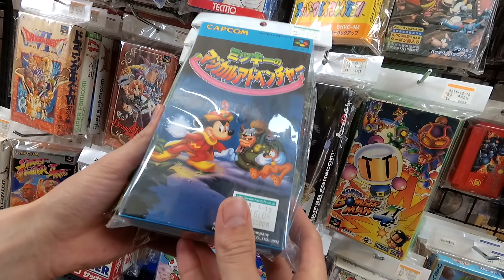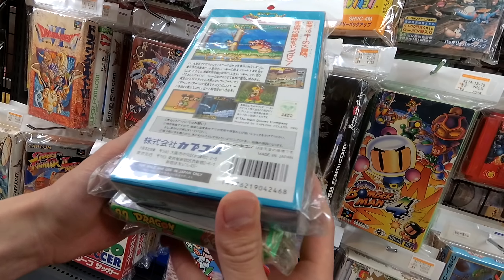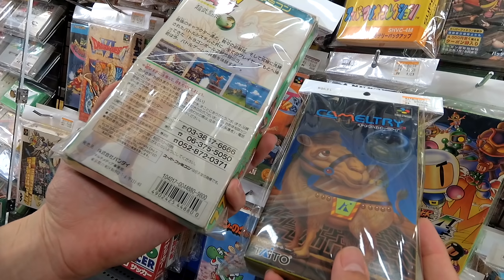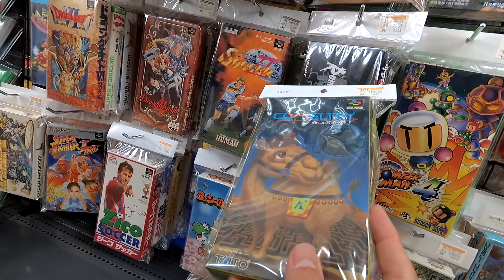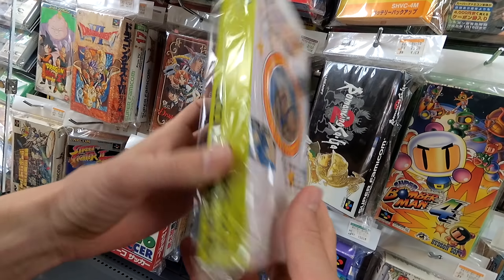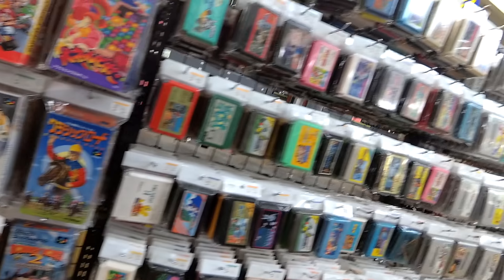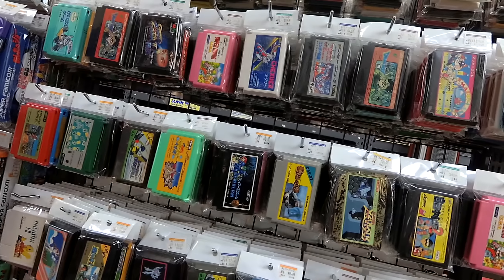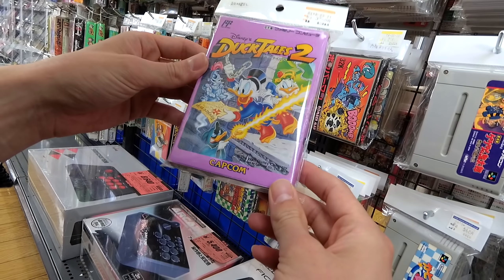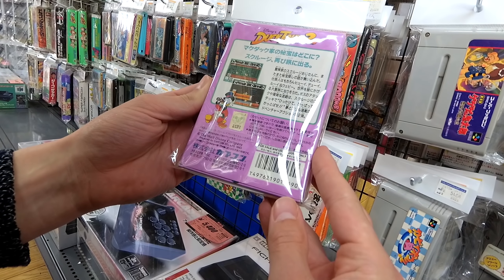There are a couple of interesting games. We've got Mickey's Magical Adventure, about 15 bucks. That looks cool — I want to get into the Disney Super Famicom games. Dragon Ball Z, Budokai 3. Camel Tree — what is this even about? Oh, whoa — we have a box copy. Well, it's not complete, it's just the box — it doesn't have the manual. But DuckTales 2. That would be really cool.